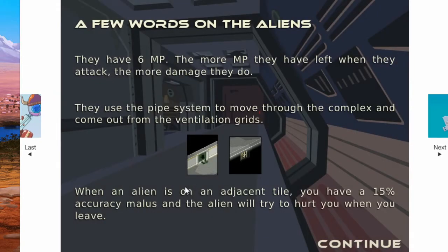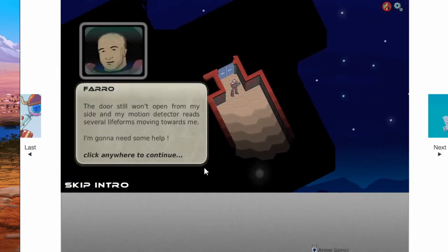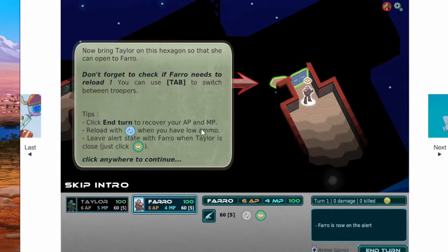Now watch out - look at an alien. Ventilation grid means they can travel through vents. He's trapped in the airlock. He seems stuck in danger on the other side. He switches to alert status on the next turn, but it's like Overwatch - every alien moving up to 5 hexagons away triggers a shot. So let's go to Overwatch for Faro.